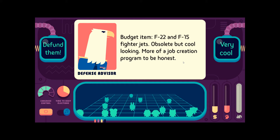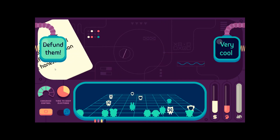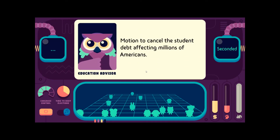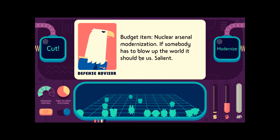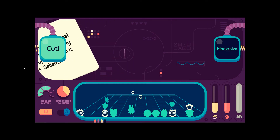Budget item: F-22 and F-15 fighter jets — obsolete but cool looking, more of a job creation program. Defund them. Motion to cancel student debt affecting millions of Americans — yep. We have a failed generation; student debt is a major crisis we can end immediately. Nuclear arsenal modernization? Nope.